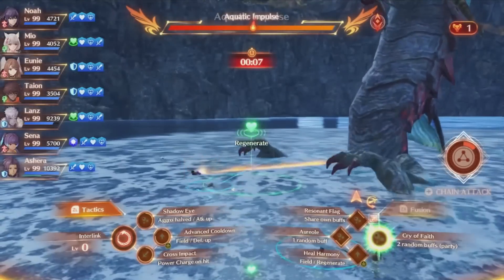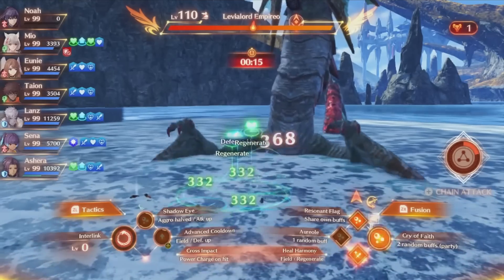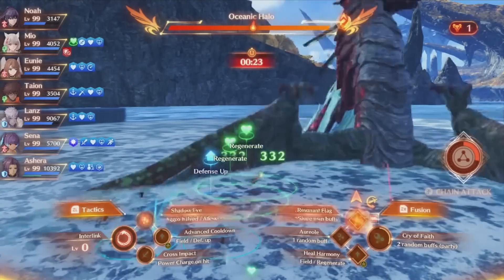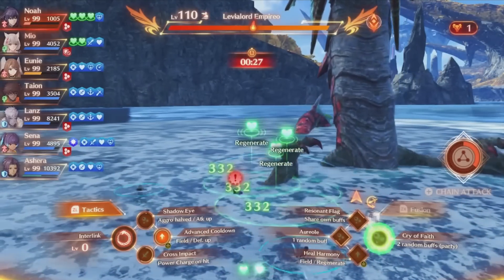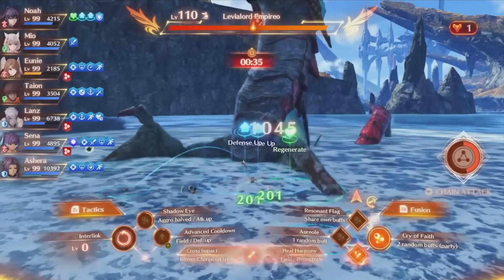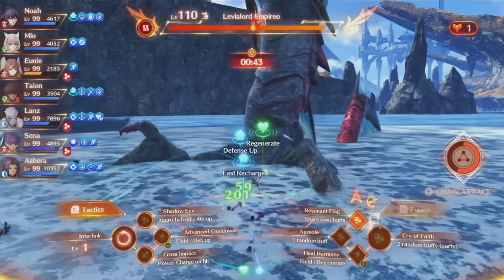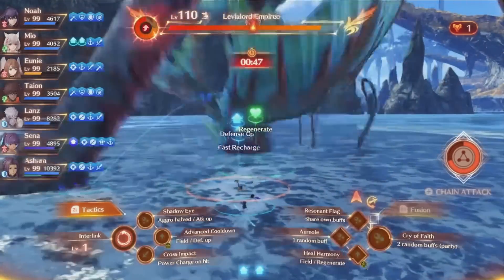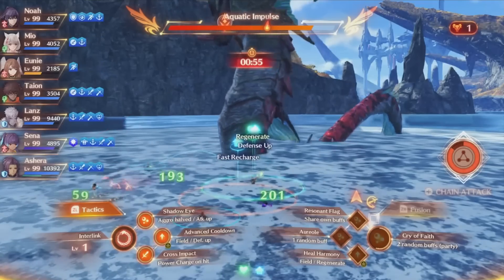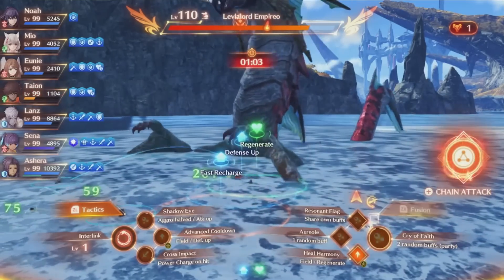I don't normally fight this super boss because he's kind of a pain just because of the visual clarity of being in the water and how big he is, but I wanted to show off Cry of Faith and show that you can fight anything with it really, because this super boss is one of the more annoying ones I've found. This is on hard mode, and essentially all I'm doing is just going through my arts. I'm using a few fusions when I can. In some situations it may be better not to use fusions, because you'll be able to spam more arts faster if you don't — you can cancel into your circle arts and go back into your diamond arts from there. You can see right now how many buffs I'm just stacking up absurdly quickly, and the fight just began really not that long ago.